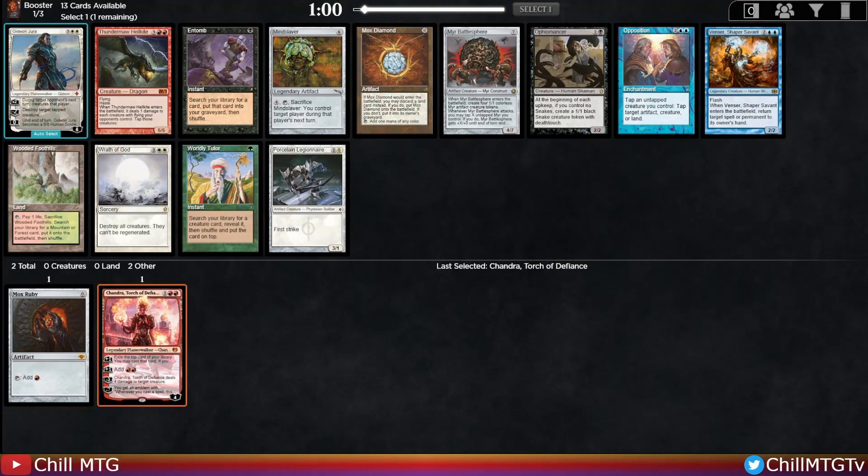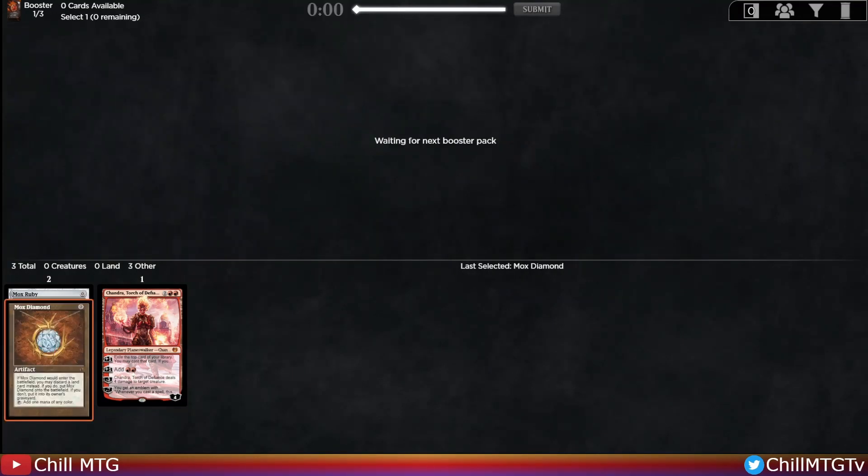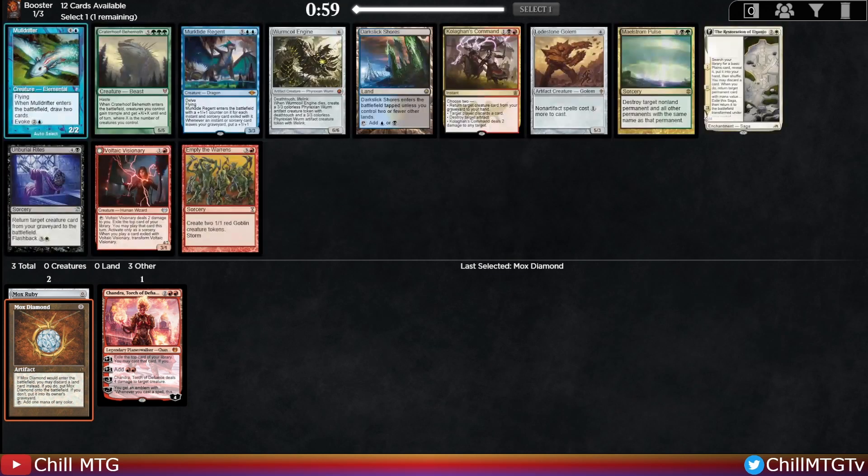Mox Diamond — just going mox tribal, I like that. There's also a Thundermaw and Wooded Foothills here, and Tomb as well, but Mox Diamond is going to keep us open and allow us to splash for another color pretty easily. That's going to be our pickup. Love that art by Dan Frazier — beautiful.